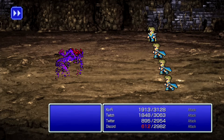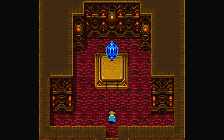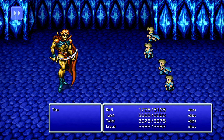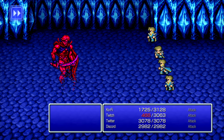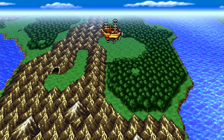In the tower we find the real Earth Crystal and Titan — a much stronger version of Hector Nair. But while he is stronger, so are we. And so we take him down while only nearly losing Twitch, which I'm sure a lot of you don't mind.